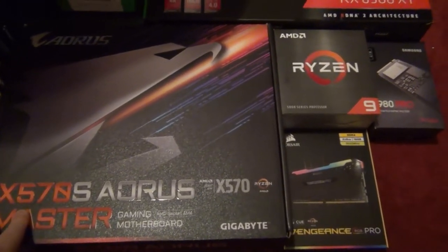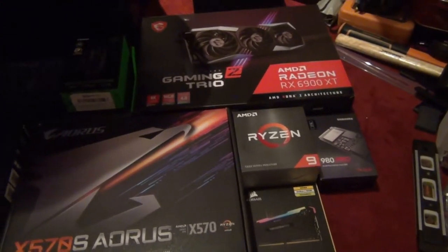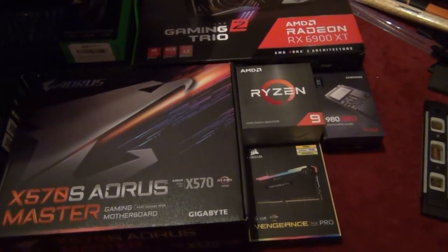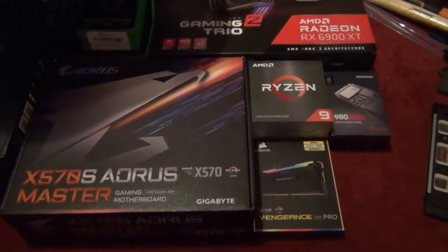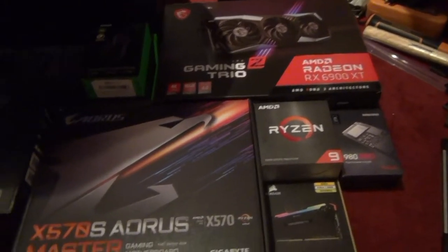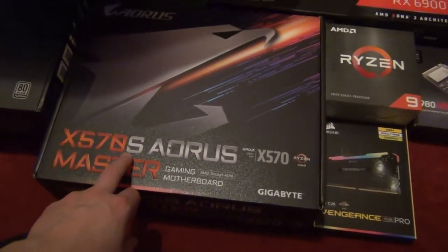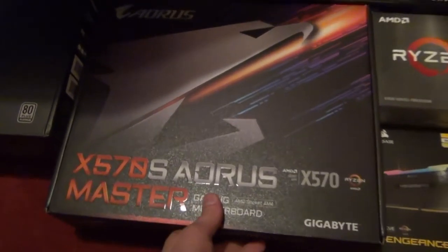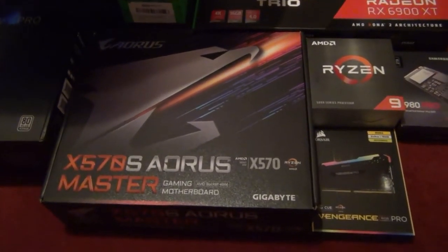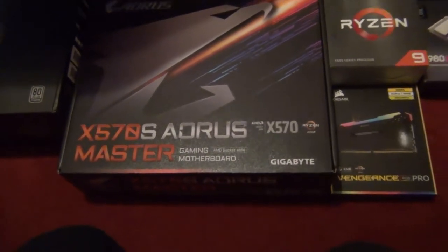For the motherboard we went with the Gigabyte Aorus X570S. I've been in the AMD ecosystem for a while now and really enjoying it across the sim rigs and gaming PCs I've built over the last few generations. The S version of the X570 is notable because it doesn't have a little fan on the chipset like the earlier version did, which is a good thing.